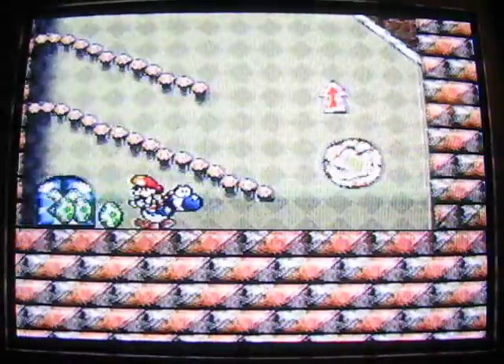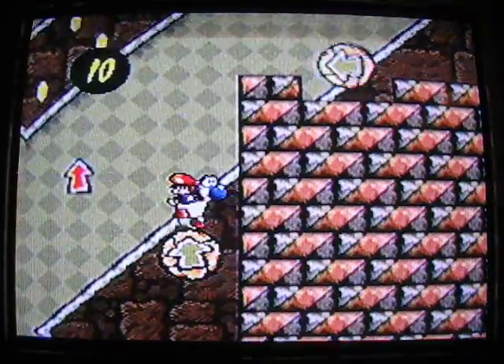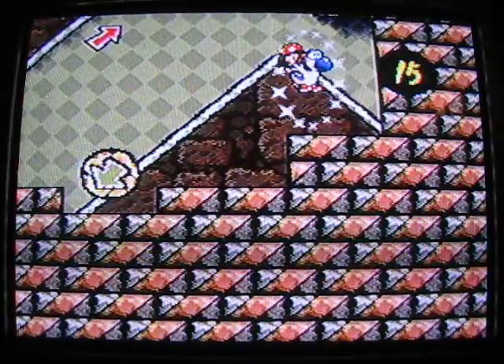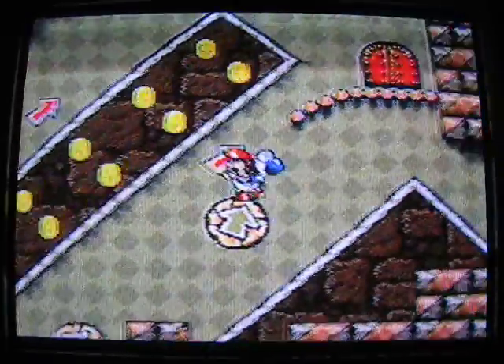And see these spinny things? As you stand on them, that's the direction that they go. To make them change direction, just jump off them — they'll start spinning again. And there you go. Checkpoint! I think the boss is coming up.